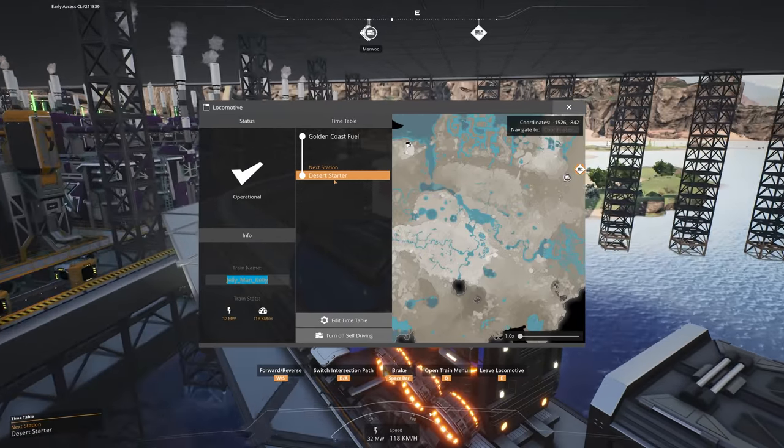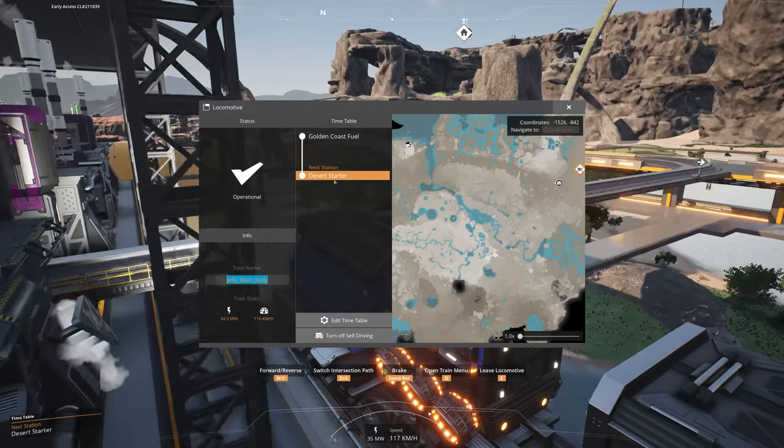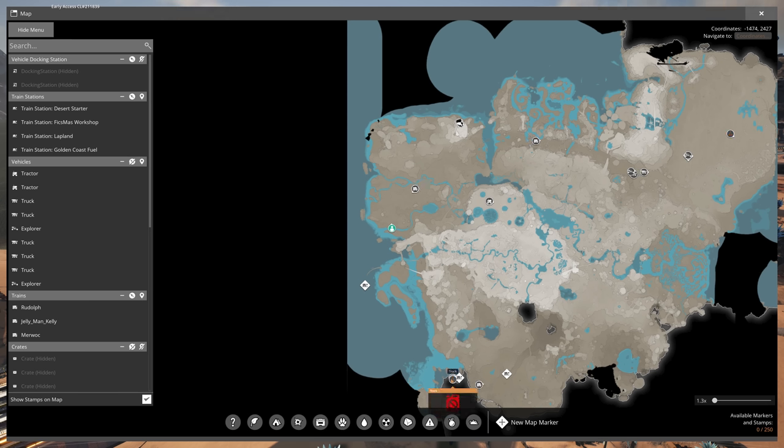A second train called 'Mirwap' - also named after a Twitch viewer - is going from the golden coast to the desert starter factory. A lot of you keep calling it a starter factory - it is a starter factory. My main end-game starts when I've unlocked tier 7 and 8 and begin working on the big projects, because everything up to then normally gets deleted. The two trains are now passing each other nearly 50 meters apart.